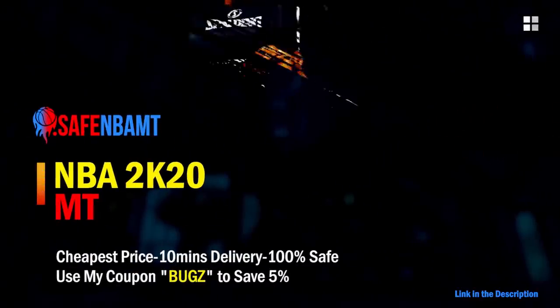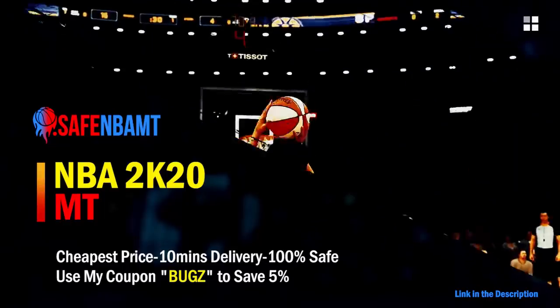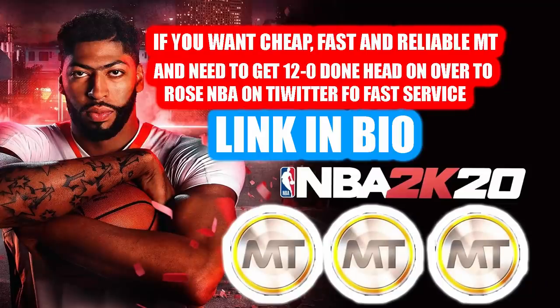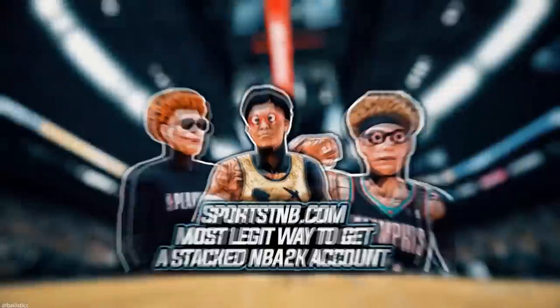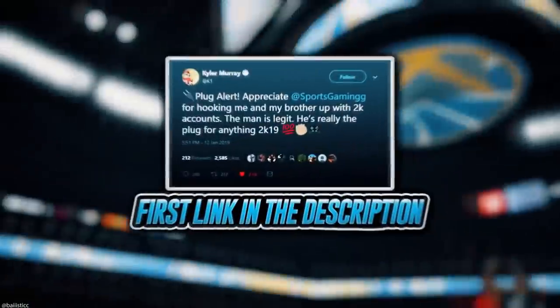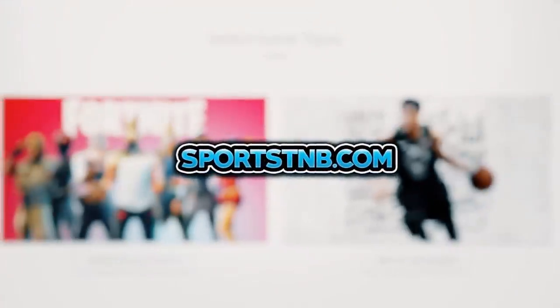If you want cheap, fast, and reliable NBA 2K20 MyTeam coins, head over to nbasafe.com and use code bugs for five percent off at checkout. If you need to get 12 and 0 done, check out rose NBA on Twitter. For a stacked NBA 2K account with max badges, visit sportstmb.com — he's been in the community for years with hundreds of reviews. Click the first link in the description.